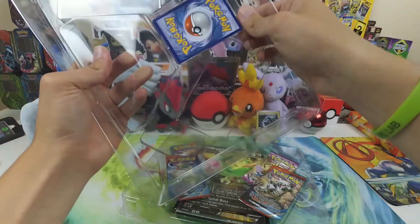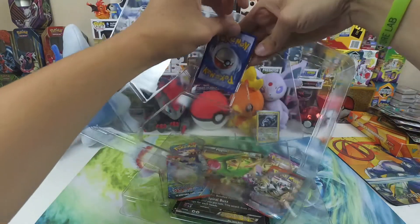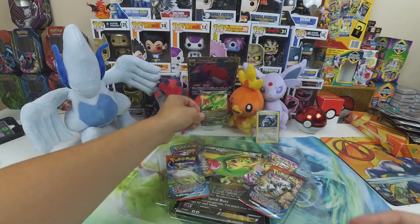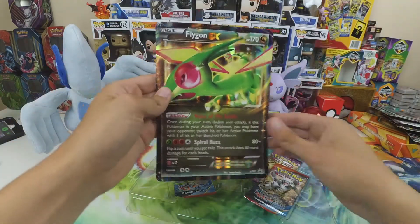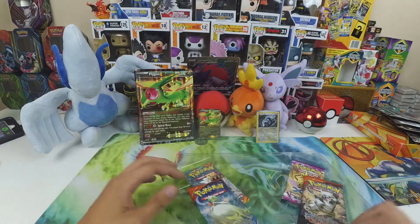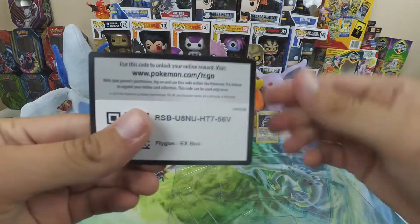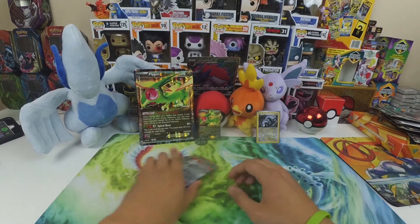I just hate the way they put these in here — you're bound to ruin them. But right there we got the Flygon promo. Beautiful card, we get the big Flygon promo. I'm thinking about redoing my background using the big cards and moving all my Pop Vinyls out. There is the code for this pack as well — you guys might see me do that in the future.